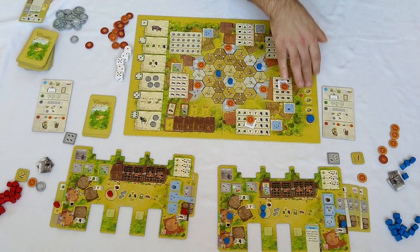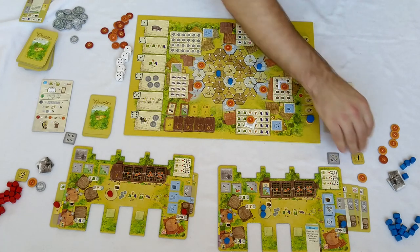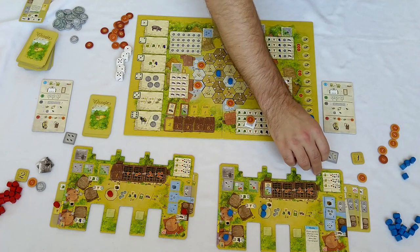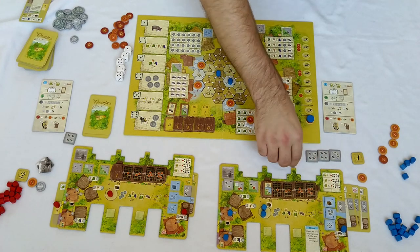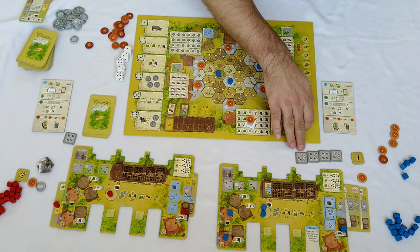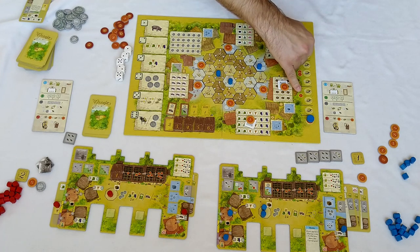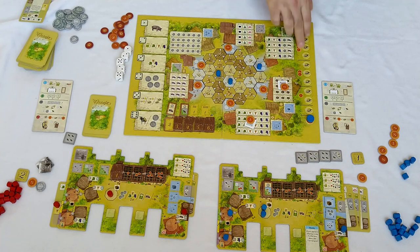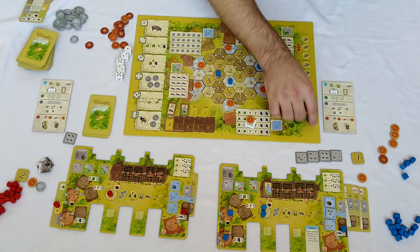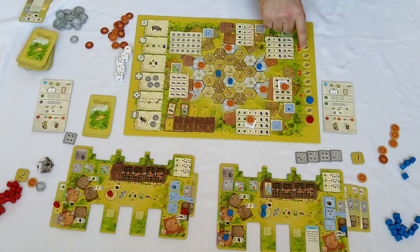In terms of siesta, each step on the siesta track is normally a trade-off for your deliveries. With these tokens you can either do a delivery or get a siesta. In order to get one victory point on the siesta track you need to use two steps, and in some cases even three steps to get one victory point.